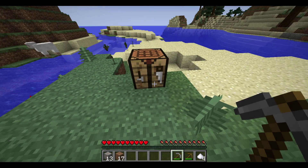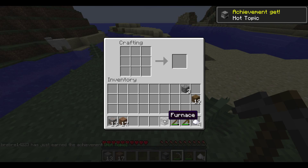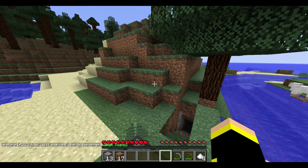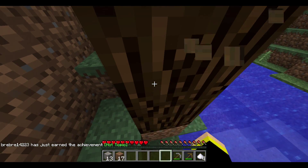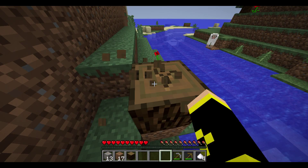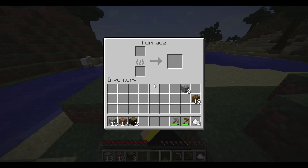Now let's just go up and make a furnace. Yeah, we have enough. Furnace time. It's eight cobblestone around here for a furnace. We're actually going to get two of these because we can make charcoal.